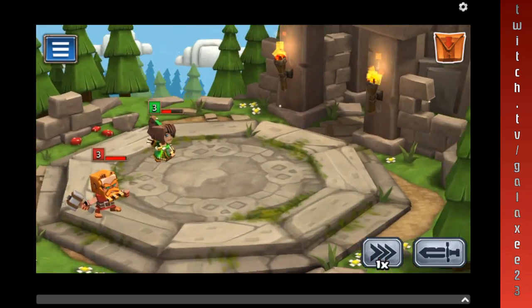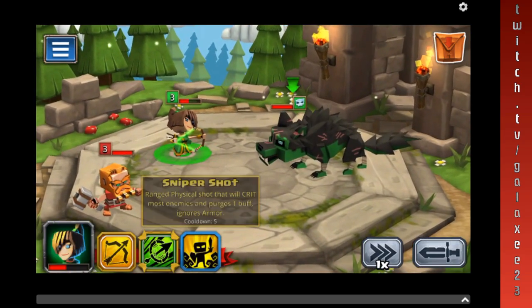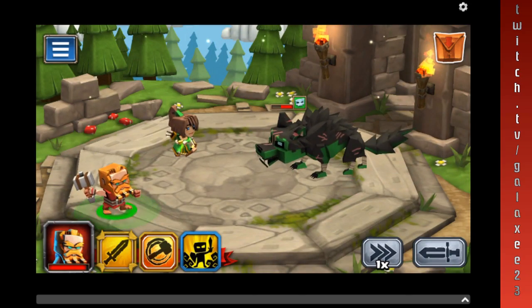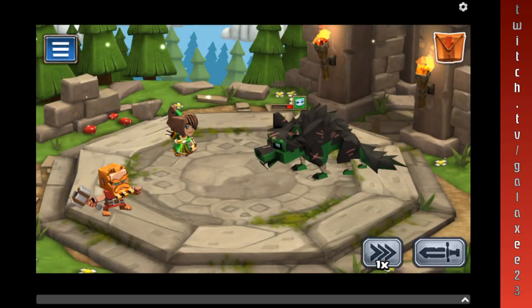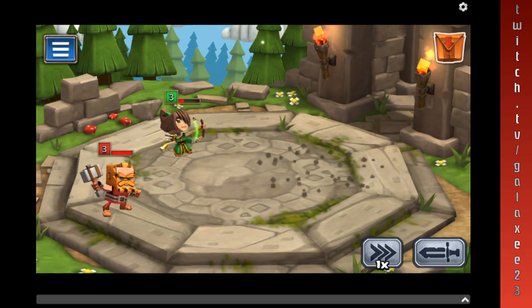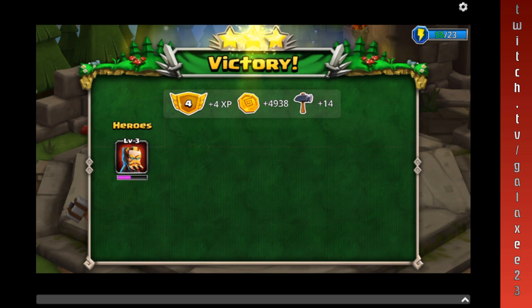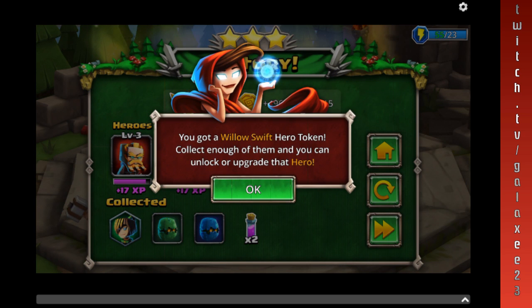It's a treasure room — every now and then it throws in a treasure room and you choose a treasure chest, and hopefully it gives you some good stuff. And hopefully I don't kill my archer on this. Let's do a sniper shot. He's down. And I got a Willa Swift token — once I get enough tokens then I can unlock or upgrade the hero. I already have her so I don't need to unlock her.